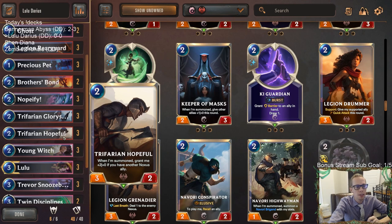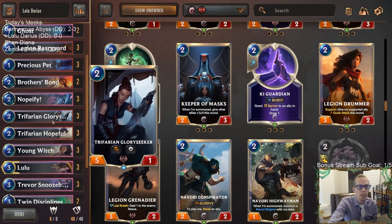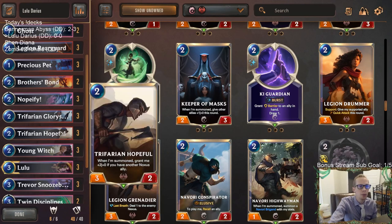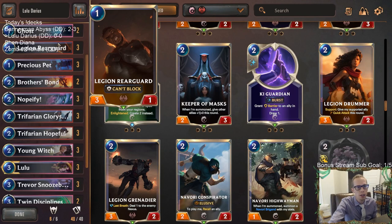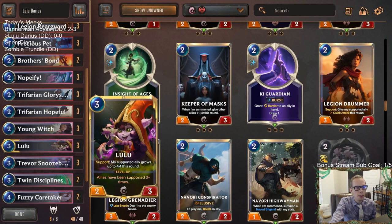At first glance you might think Trifarian Hopeful is not as good as other cards we can play — probably shouldn't be playing it — but it's going to be important here. We also have Young Witch to give plus-one plus-zero Quick Attack, which is amazing with Trifarian Glory Seeker. It's also great on Legion Rearguard that's easy to block, or on Trifarian Hopeful.